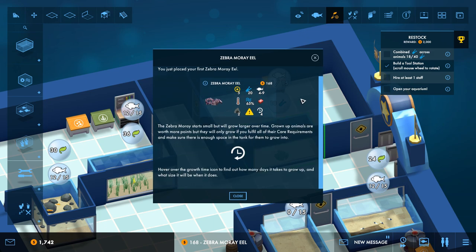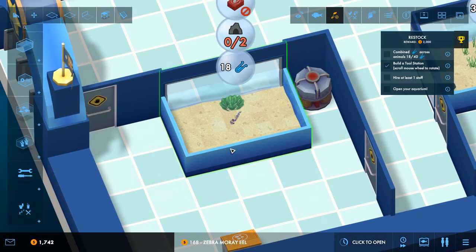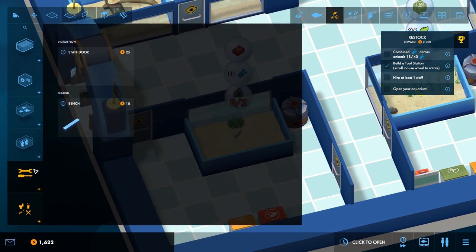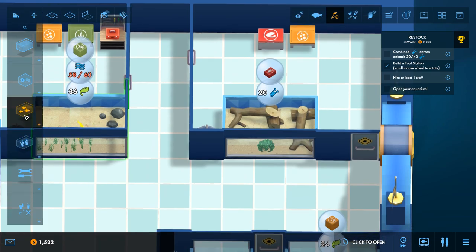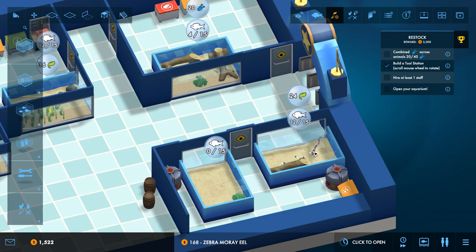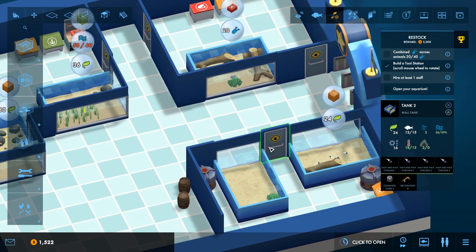You just placed your first Zebra Moray Eel! It starts small but will grow larger over time. Grown animals are worth more points, but they'll only grow if you fulfill all care requirements and ensure there is enough space in the tank for them to grow into. Hover over the growth time to see how many days they have left. He gives me science points! He needs places to hide - let's make sure we've got the mussel dispenser nearby and give him a driftwood cave. Maybe a couple of driftwood caves to be safe.